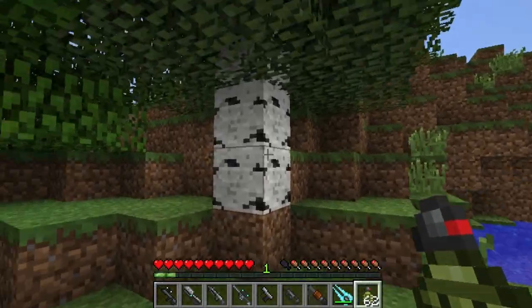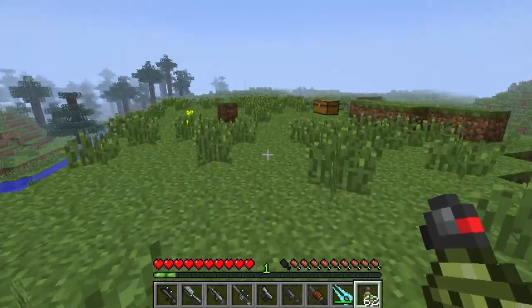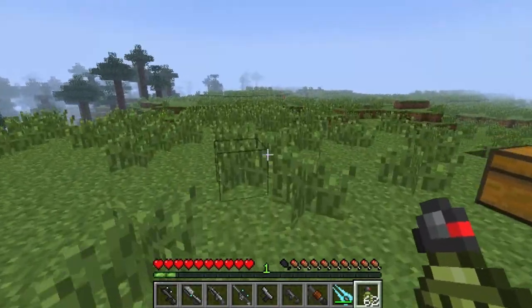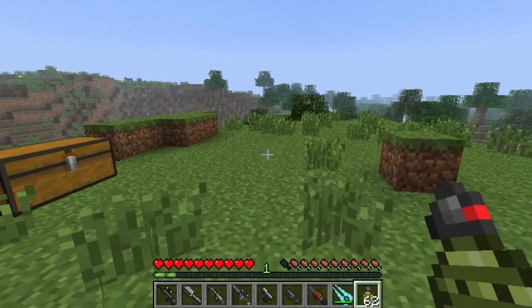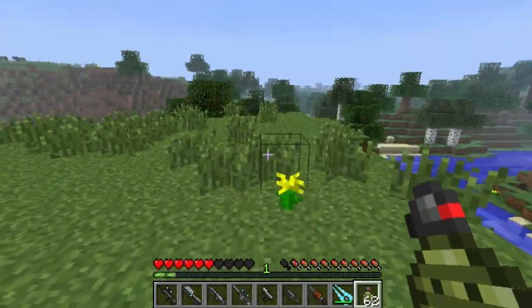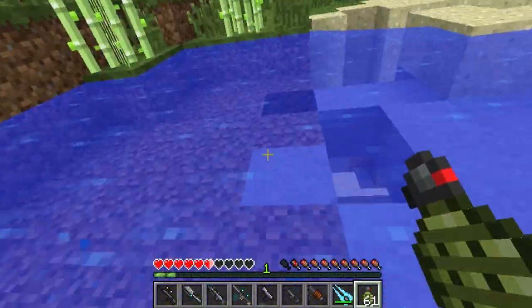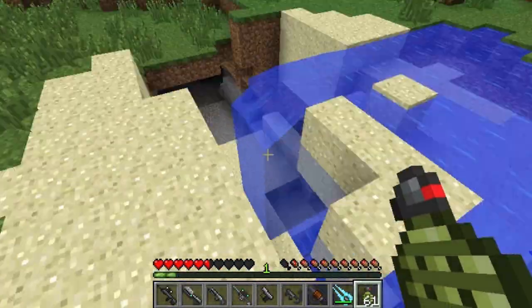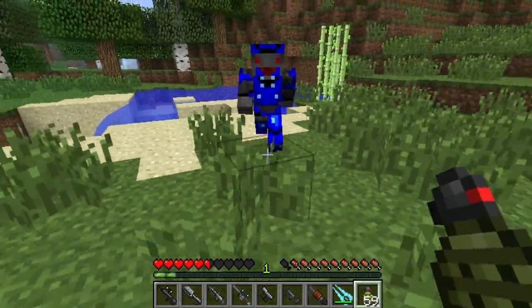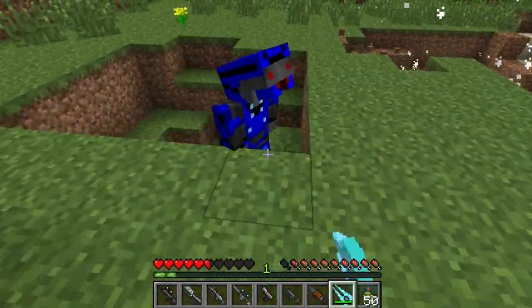Now the final weapon — the grenades. I want to test them on the mob added in the mod. The one mob added is the hostile Elites. If you played Halo 1 or 2, the Elites are your enemy. Let's spawn four Elites and then run away, because they do two hearts of damage. The grenade goes boom — it's a pretty big explosion. Let's kill this elite with the energy sword. It would be cool if the elites held actual energy swords.